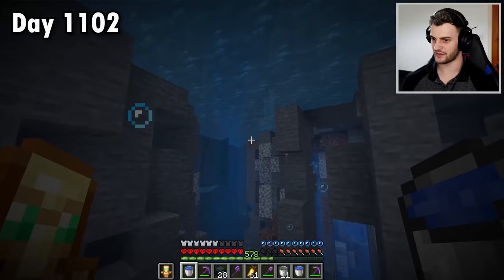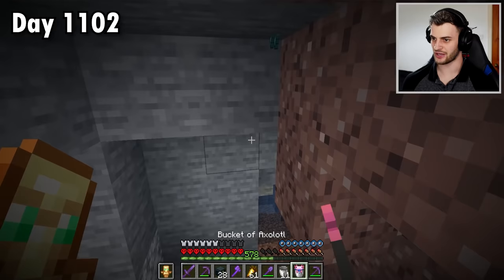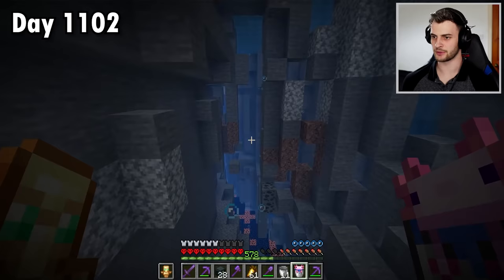Without a doubt, this flooded cave system is the best place to find these new mobs. Look at that - more glow squid, we'll get the ink sacks. Another axolotl here, and it looks like it's taken out a poor glow squid. Apparently there's a 1 in 400 chance of getting a blue axolotl, so at some point we need to get that. I seem to have found a mob spawner - let's get rid of that.